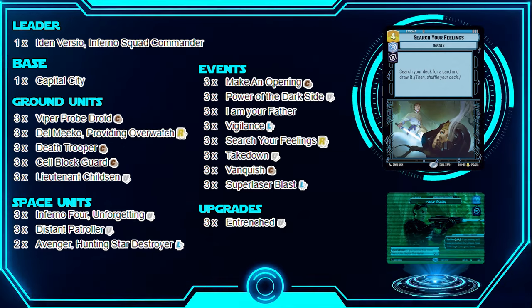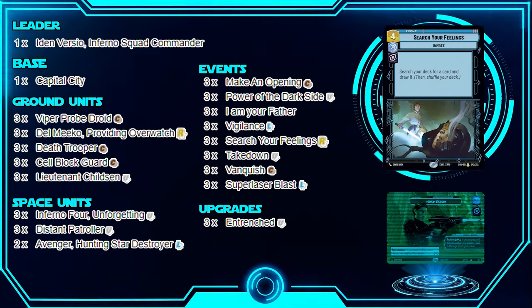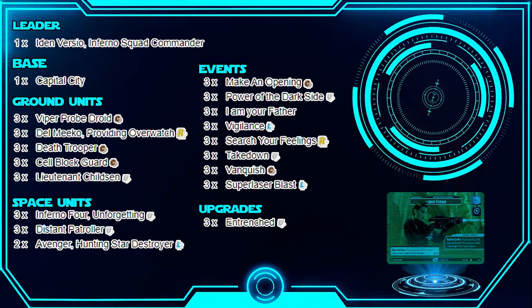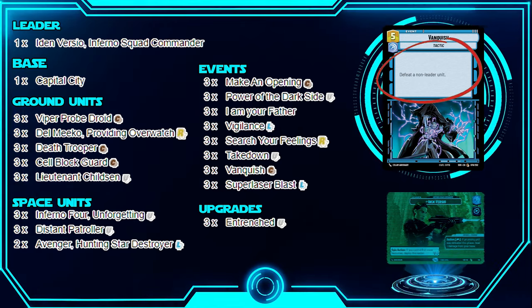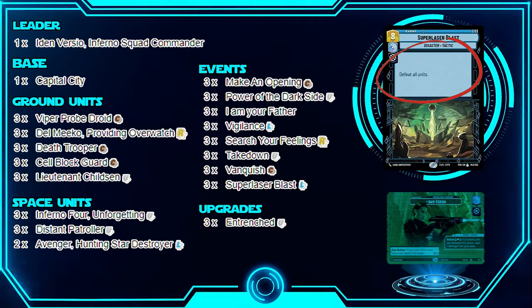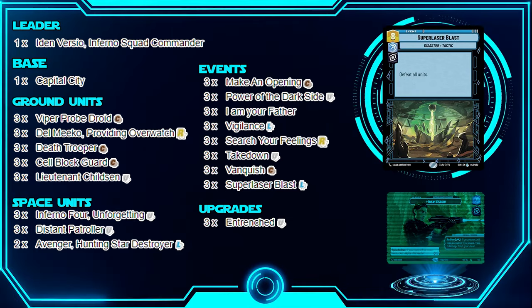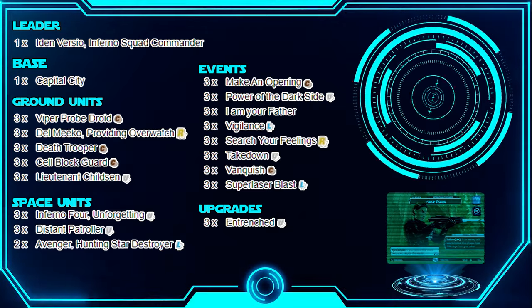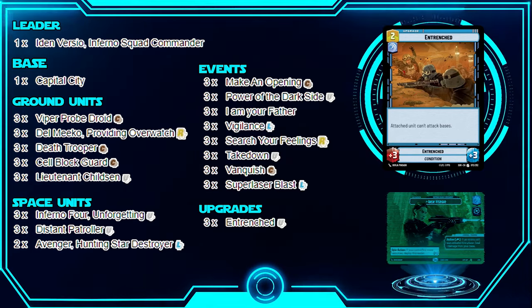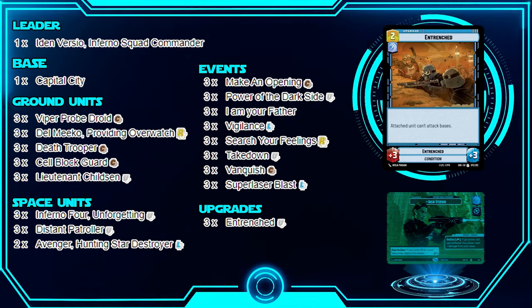Search Your Feelings lets you search for any card in your deck — very needed. Take Down defeats a unit with five or less HP. Vanquish defeats a non-leader unit regardless of how much HP it has left. And of course the board wipe: Super Laser Blast. In control decks it's a must — when you hit eight resources and clear the board, it sets your opponent back hard. Finally, Entrenched on your opponent's units prevents them from attacking your base, letting you live longer.